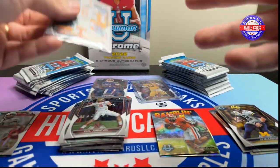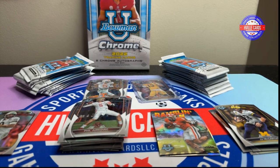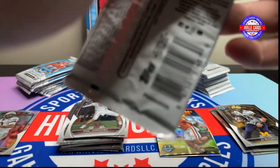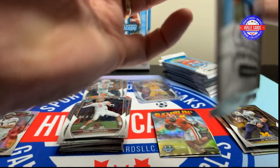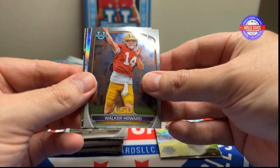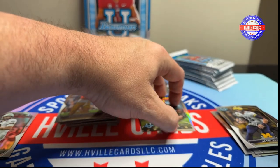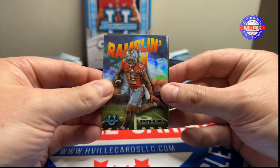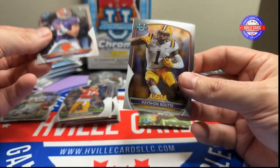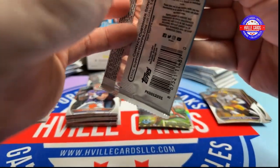Mr. Hooker gets a sleeve too. Alright, I've got to at least open my other packs. Next pack — got a Walker Howard. Let me move everything a little bit, give me more room. There we go — Jackson Smith-Jigbo, Cade Klubnick, and Keyshawn Boutte. Mr. Boutte.